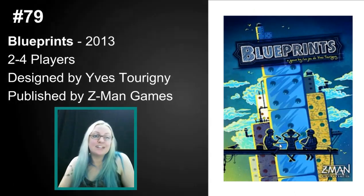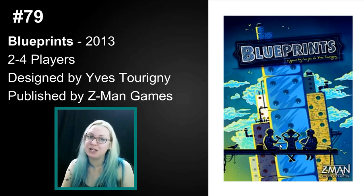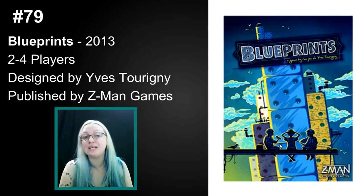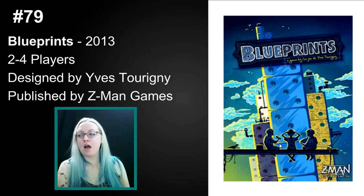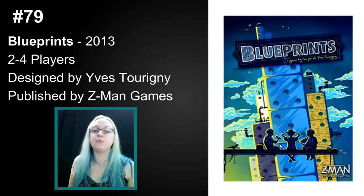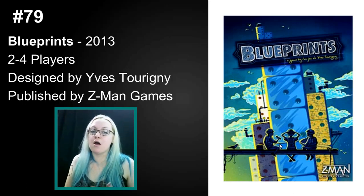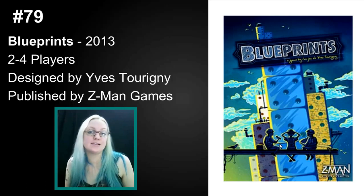Number 79 is Blueprints from Z-Man Games. This is a 2013 title. It fits 2-4 players and it was from Yves Tourine. I quite like this one. It's a pretty simple game — you are trying to manipulate dice and stack them on one another and get prizes and awards.